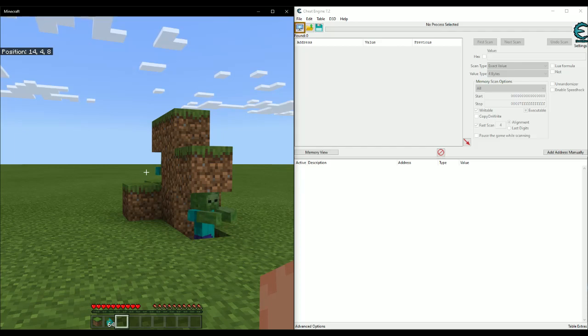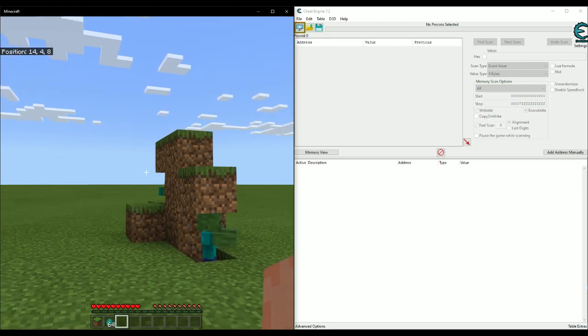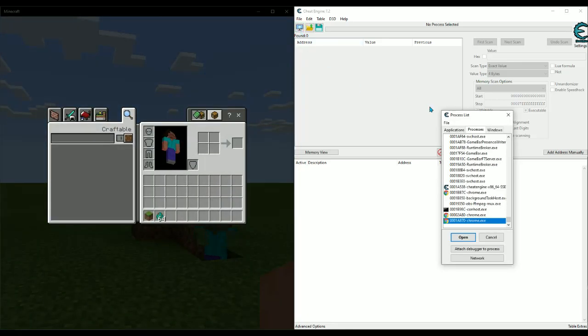When you're left clicking, there is a boolean value — which means it's either true or false. In game memory it's going to be 0 or 1 indicating true or false. If you're holding left click the value is going to be 1, and if you are not holding left click the value will be 0. Let's go ahead and attach to the Minecraft process.